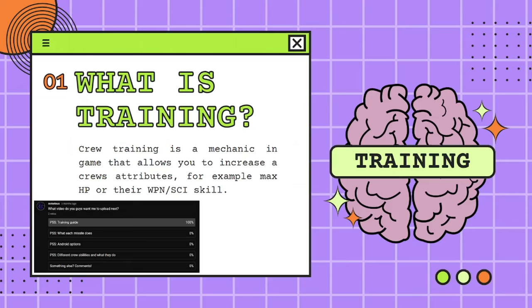Number 1: what is training? It's a mechanic in game that allows you to increase a certain attribute on a crew. Some people may call them stats, but it basically makes your crew better at what they're doing without the need for items, such as the red officer shirt which increases weapon skill.